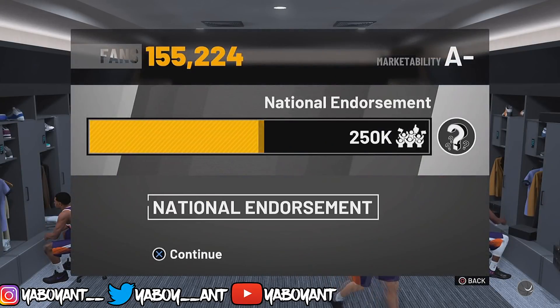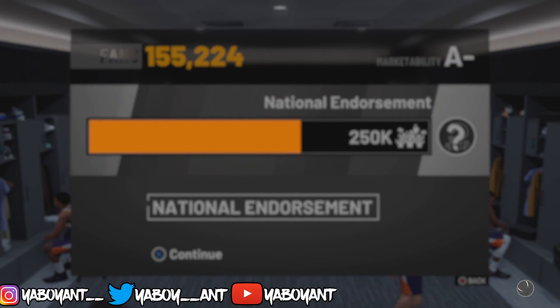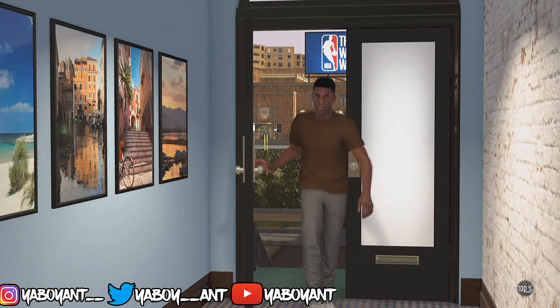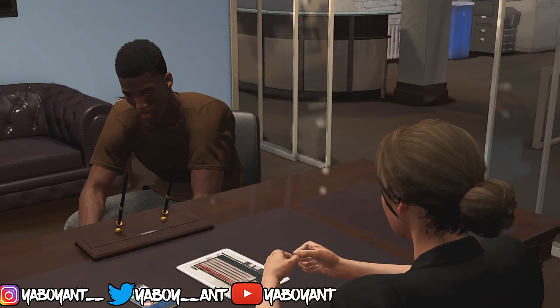Once you do all of that, your endorsement pops up. Click on the endorsement, go through it, and it should take you into the neighborhood and into the endorsement office. Once you're in the endorsement office, choose Foot Locker and keep it moving.